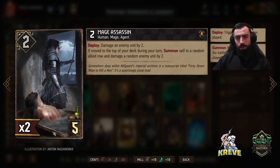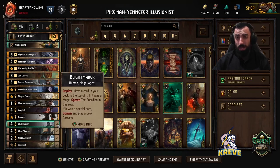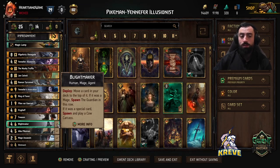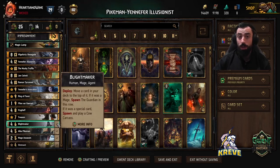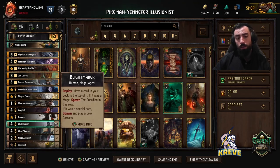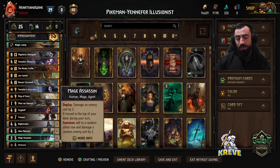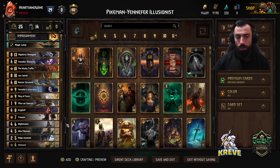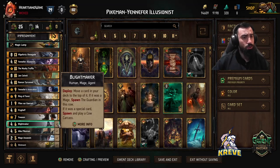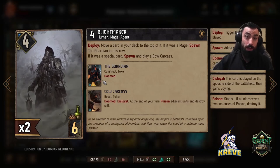Double Mage Assassin — the reason we have this in the deck is because we are playing the Blightmakers. These cards go together; they're a thinning package and give us tempo. Even though we're playing Calvate, we know we're going to get all our cards, we need ways to get points on the board, which is why I always add the Blightmaker package. You always want to keep both Mage Assassins in your deck. When you deploy this card, it allows you to look into your deck, search for the Mage Assassin, it gets drawn out, and you do two points of random damage. Play both of them out round one. They also work well with Yennefer Illusionist because you spawn the Guardian.